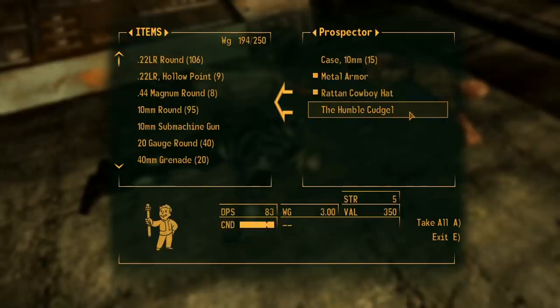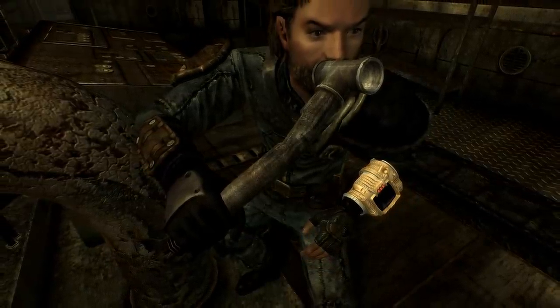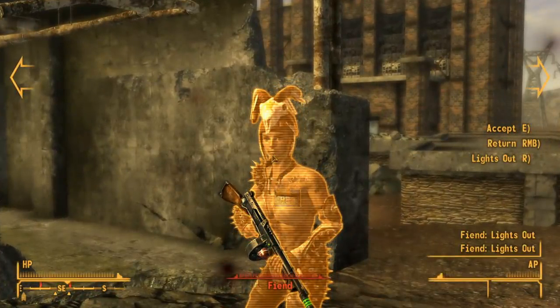The Humble Cudgel is a unique lead pipe with a decent damage boost. The pipe is in much better condition than its standard counterpart, and it features a T-split that almost mimics a hammer.